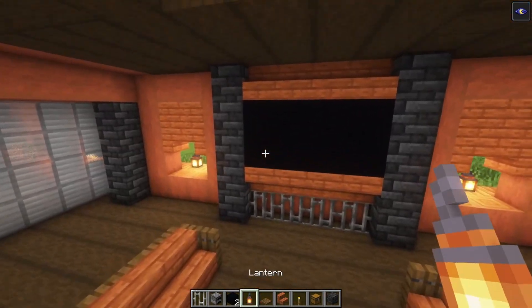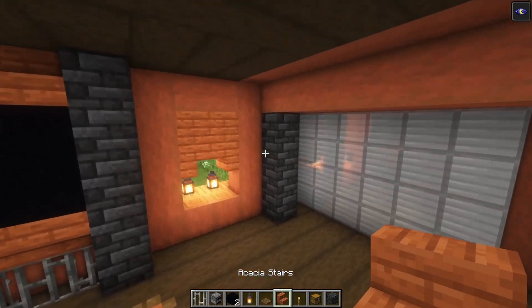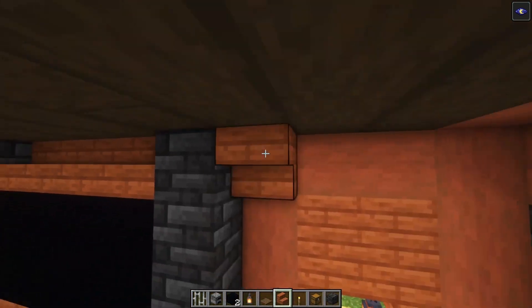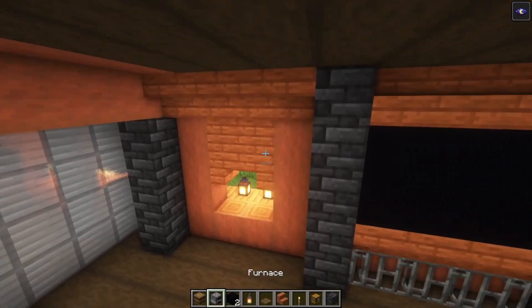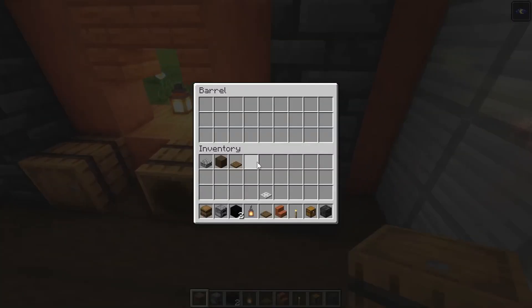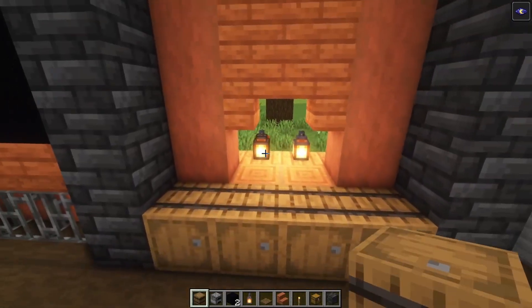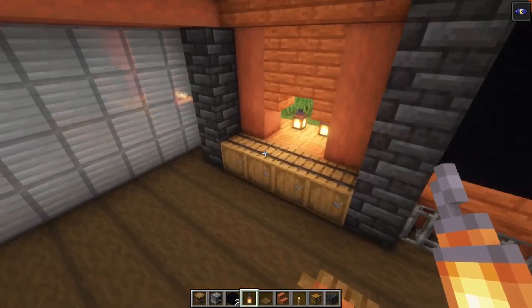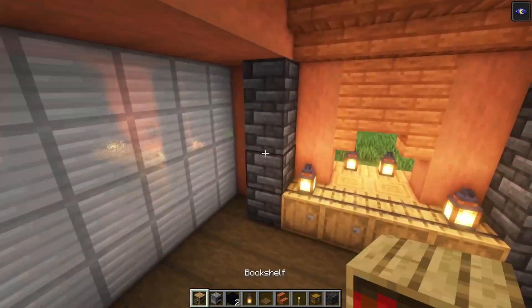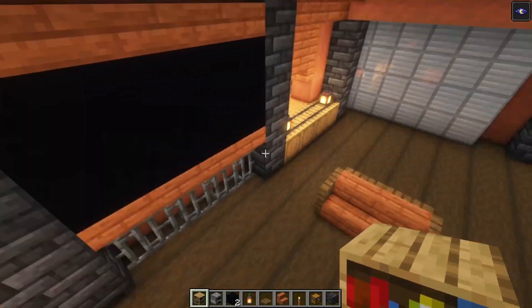We still need to light this up, so first add some stairs going on the sides, then take some barrels and place them in. On top of the corner barrels we are going to add two lanterns just to light this all up. Then take some bookshelves and place them at the corners going up.